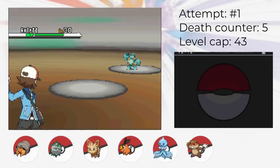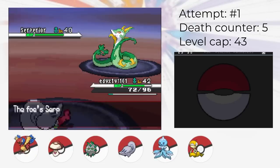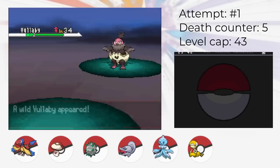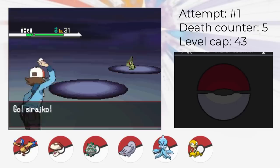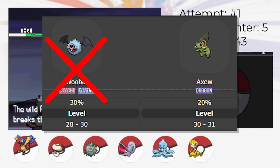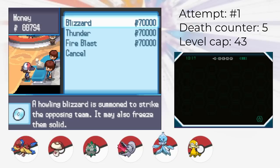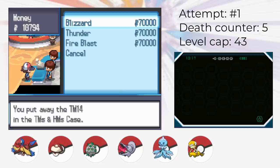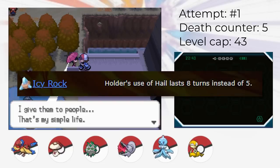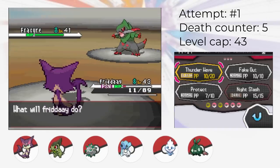Heading to the 8th Gym, we have to do a little bit of prep. We catch Golett in Dragonspiral Tower, then fight Bianca who's not much of a threat. Afterwards, we catch Pawniard in Route 9, Vullaby in Route 10, and then use the Repel strategy to get Axew. By repelling with a level 31 Pokemon in the cave, we can guarantee to get Axew. Finally, we do two important things: we buy the Blizzard TM which costs a lot of money, and then we get the Icy Rock item. This is all for the next gym — the Dragon-type Gym.